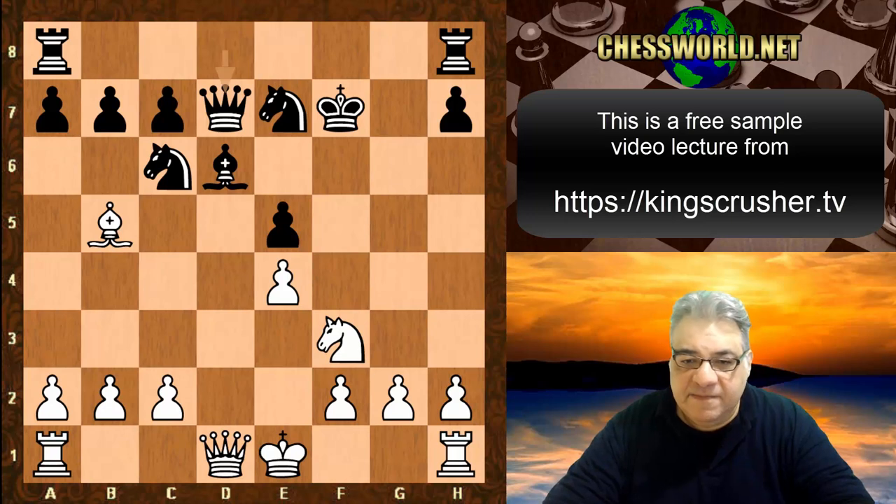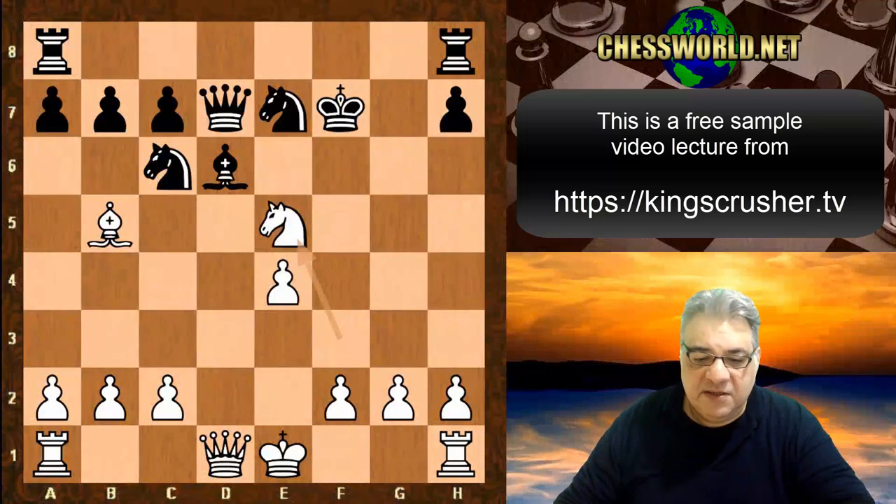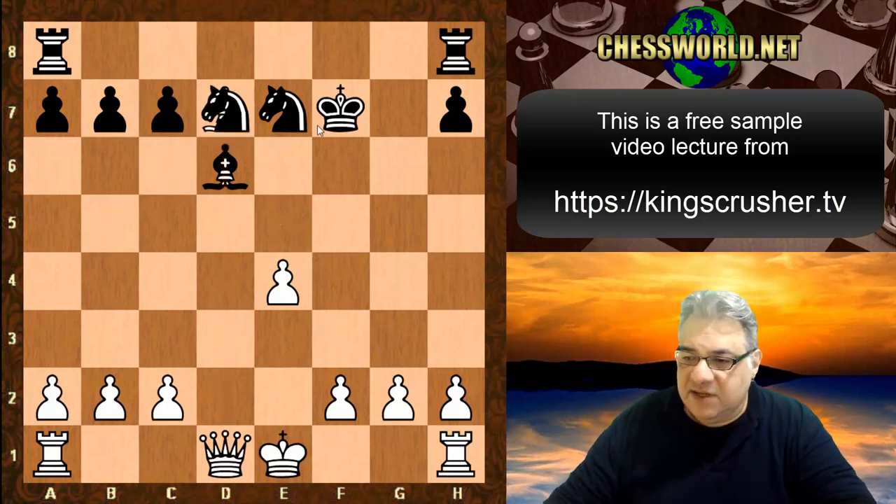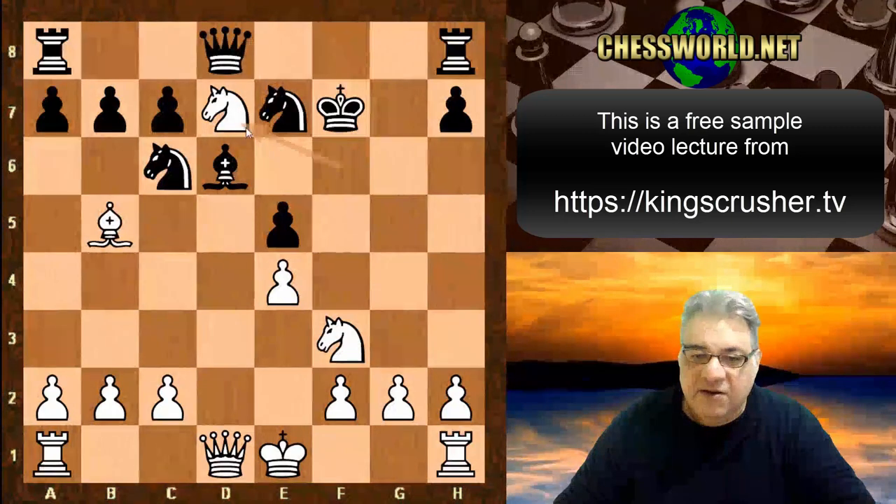White just wins the Queen — Knight takes e5 check, with those two pins here and here. So White just wins the Queen there. That's unpleasant, so this is not very good.